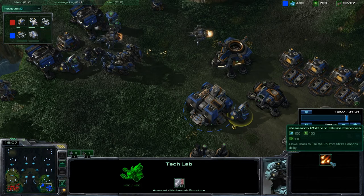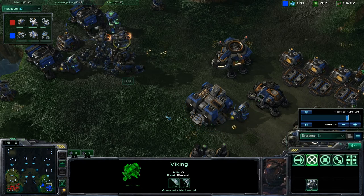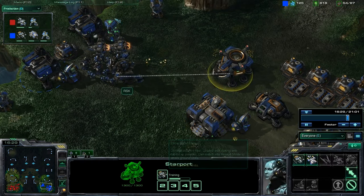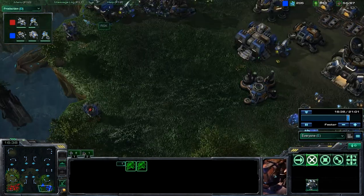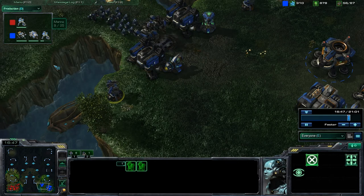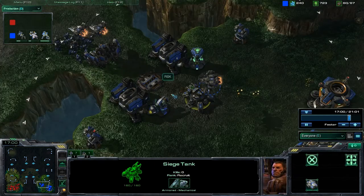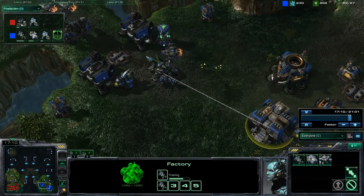I set them behind and researched the 250mm strike cannons, which actually do a lot of damage. I got a siege tank coming and two more Hellions on the way, one more Viking - I already have a total of two Vikings. That's about it for air units so far. It's a good idea to build these turrets right away because, as you can see, he rushed with that Starport. If he were to come at me with that, the turrets could have done some damage or at least alerted me. I popped the siege tank into siege mode. Getting my two Hellions right here.